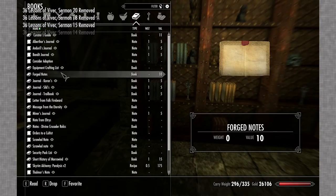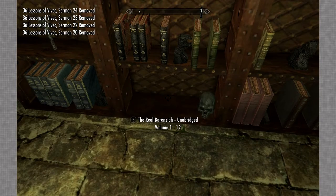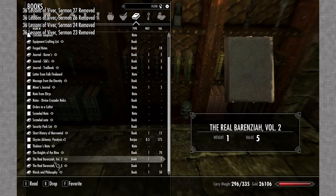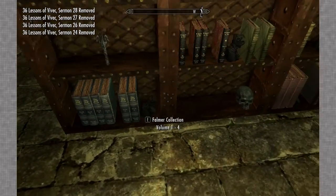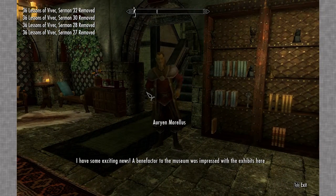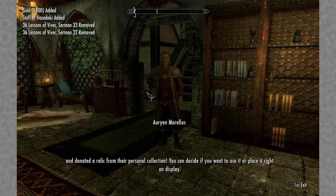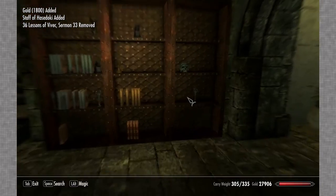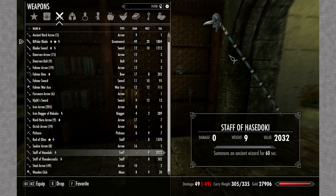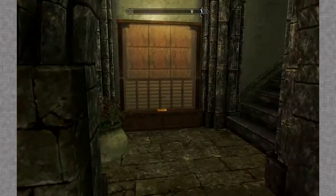Anything else of interest - we picked up the Real Berenziah, pretty sure we have most of those though. I've got some exciting news: I've benefited from the museum being impressed with the exhibits and donated a relic from their personal collection - Hosodoki. Wonderful, thank you. Let's take a look at it - the Staff of Hosodoki! It summons an ancient wizard for 60 seconds. Neat. I'm probably going to place it on display - what am I going to do with it?